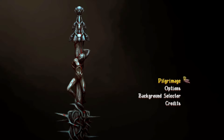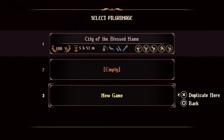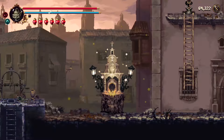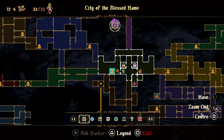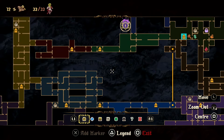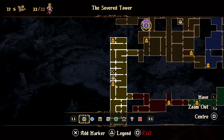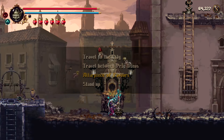Welcome back guys to another walkthrough for Blasphemous 2. This will be my 100% walkthrough guide for the Mea Corpus DLC. I've got a full text guide linked in the description — you can use that by itself or alongside the video. It's quite in-depth, so you can use it without referring to the video at all. You can also search in it and work out timestamps for everything from the text guide itself.